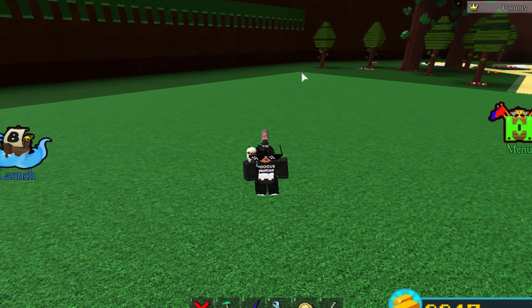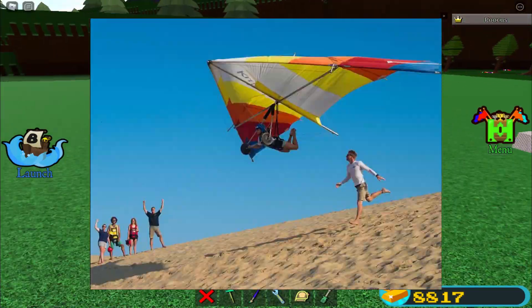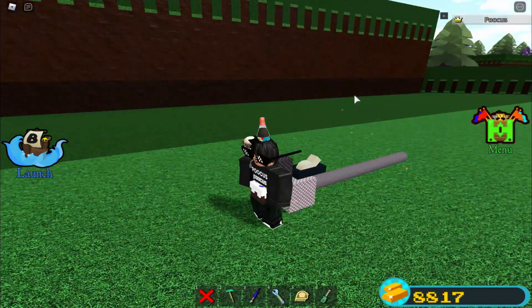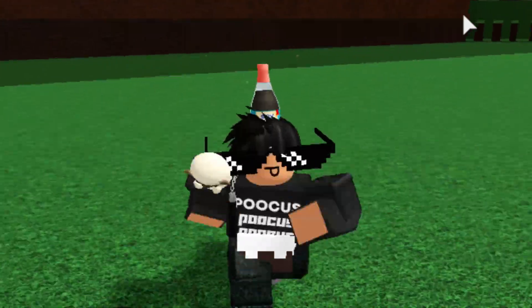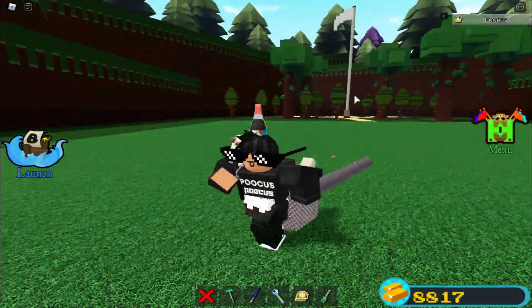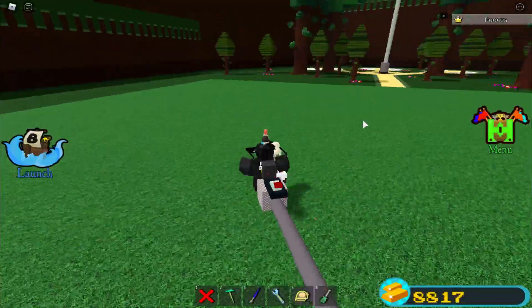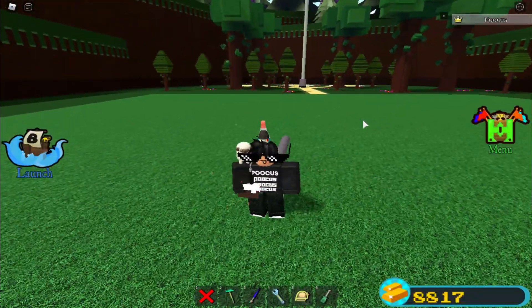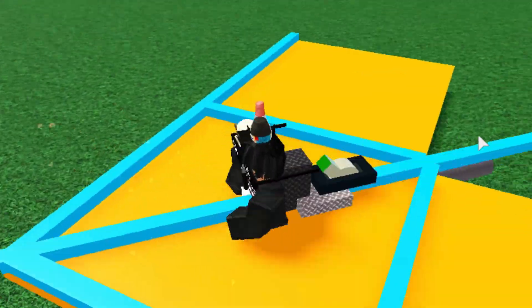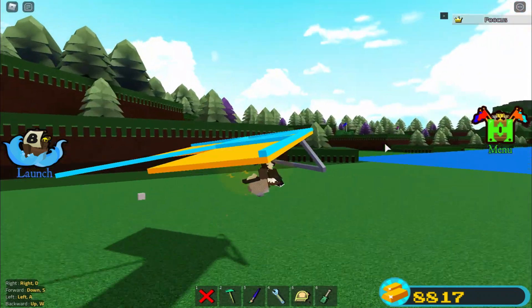Ladies and gentlemen, what if I told you guys that you can build a working hang glider and build a boat for treasure? This is what I'm gonna be teaching you guys how to build today. As you can see there is no glider right here - you're probably wondering where it is - but if I click this switch right here it's gonna bring it up just like that.